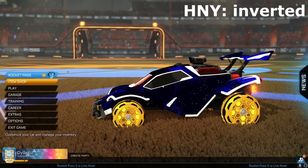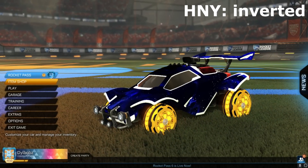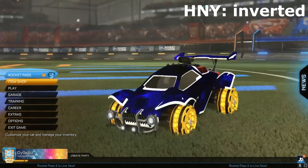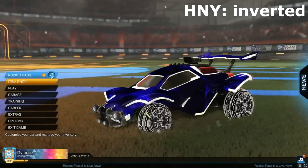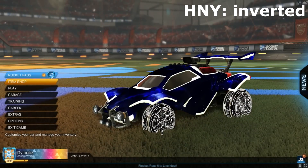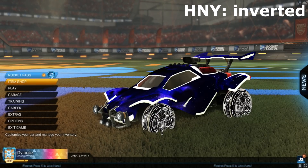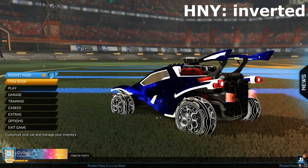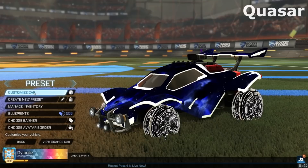Then we have, honestly, kind of my favorite wheels here. You guys might not agree, but I just love these wheels — they look like they could be from an event, maybe like a spring event. These are the Honey wheels, and they do come special edition. The Honey inverted wheels — these are titanium white — just look awesome. I do kind of prefer the original ones, but the special edition inverted ones are just as mind-blowing. The honey wheels definitely win for me.